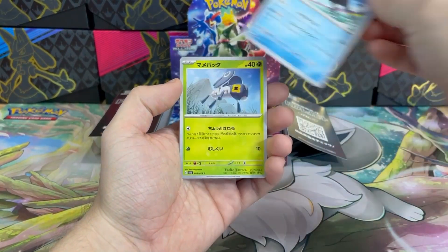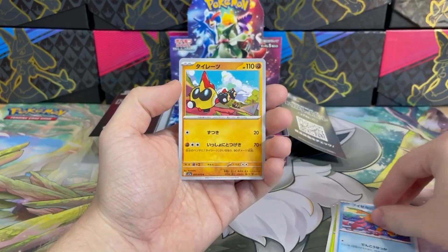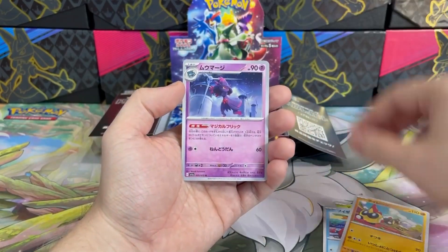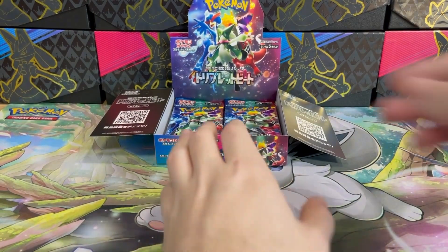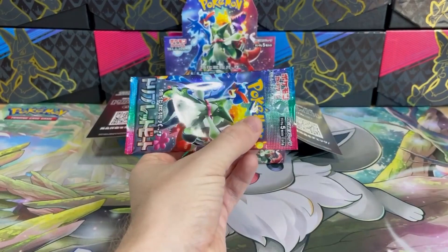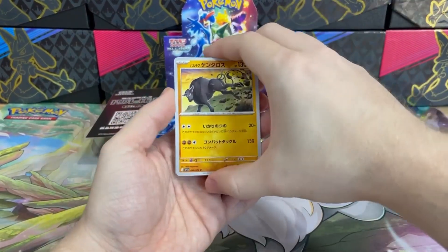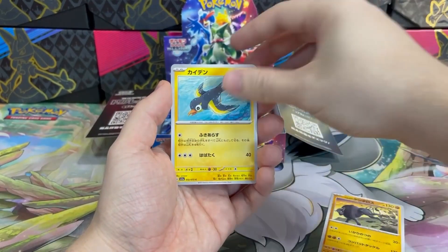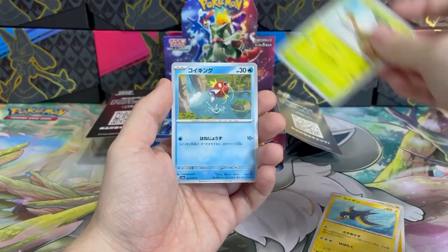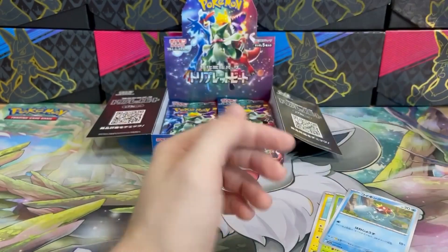Did you notice how many Tauroses are in this set? It's three — water, fire, and fighting types. Which one do you like more? I would pick the fire one, it looks intimidating and scary. What did I just say about Tauroses? And here it is. And the last card is Tinkatuff holo — looks good, I'll take it.